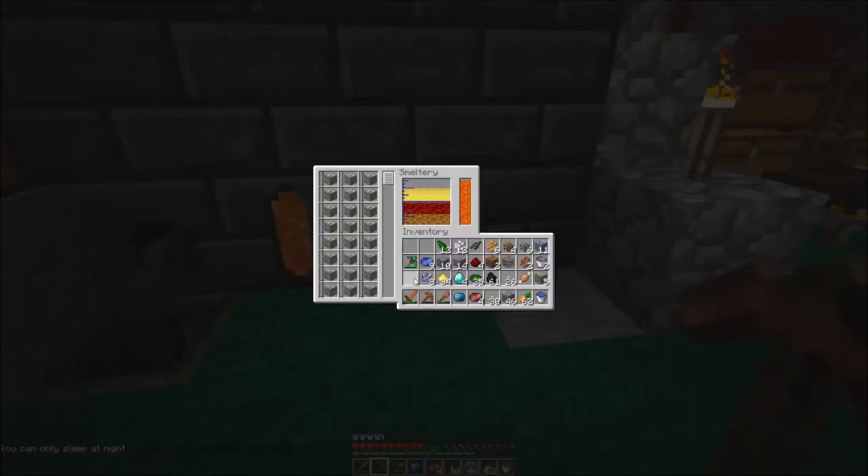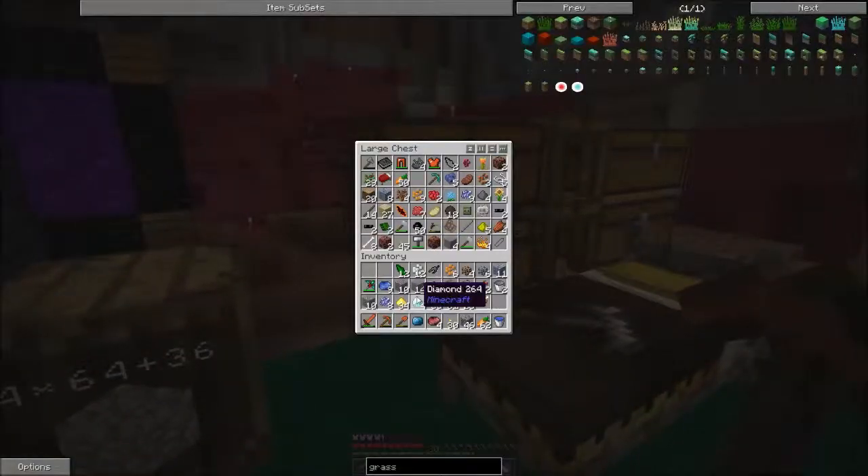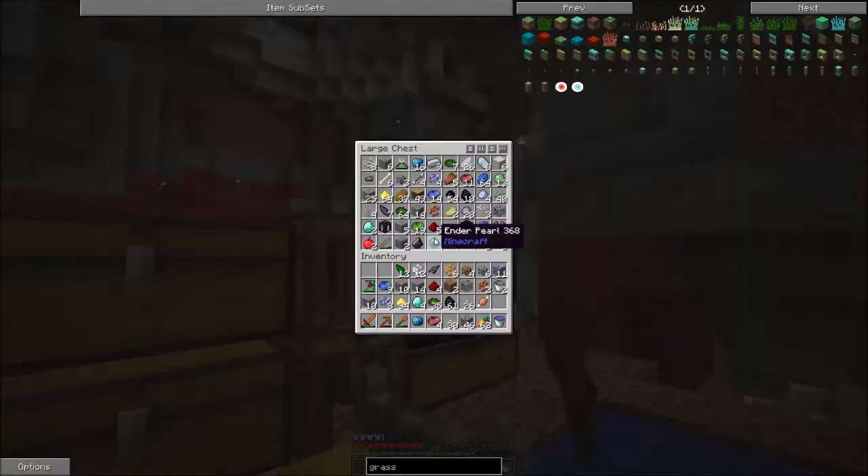I've added in a ton of dirt, and this will all look really nice once we get a ton of grass moved in. I think this looks pretty nice. Molten silver — we've got plenty of that. You can't smelt Osmium ore... wait, you can! You can melt that down. Okay, that's some good news on that part.